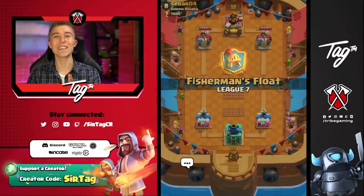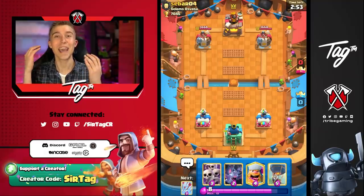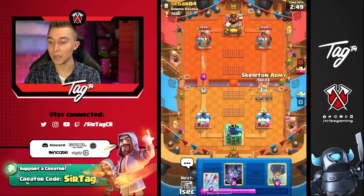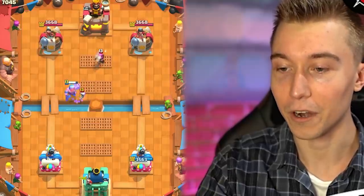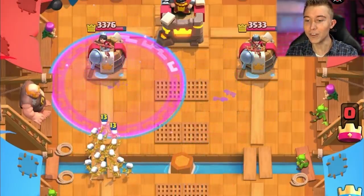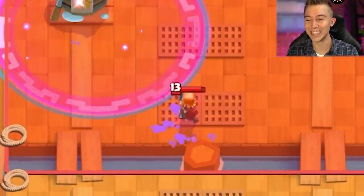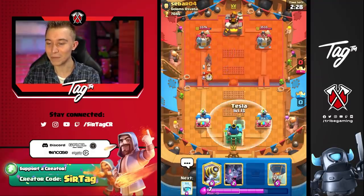Jumping into the next game — obviously if we've got Sparky in our starting hand, we want him to catapult the Elixir at us, but unfortunately no such luck. He just dropped a Log. We can go for like an offensive Skeleton Army here. This is really dumb but maybe it works. No Log in cycle? No Electrospear in cycle? Free real estate, baby! Wait, he's gonna Valkyrie. I was so optimistic for a second — I thought for sure we had it. I thought we were gonna slap him silly.